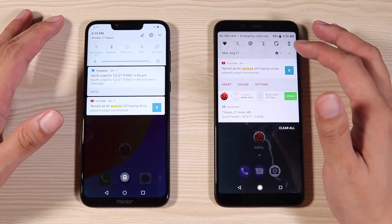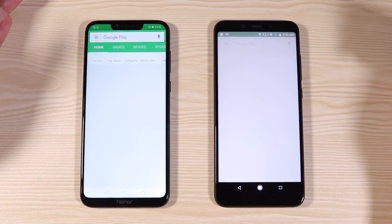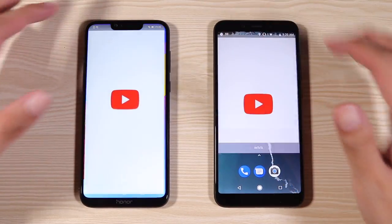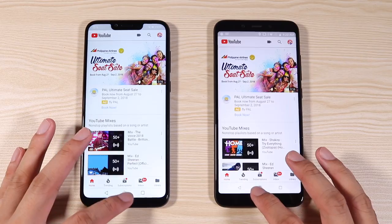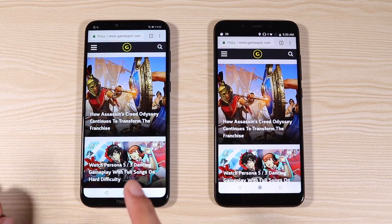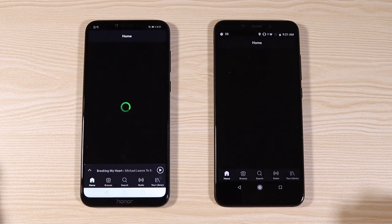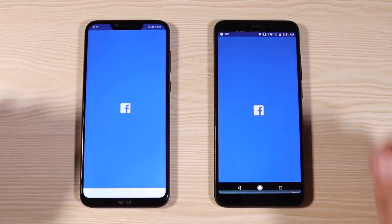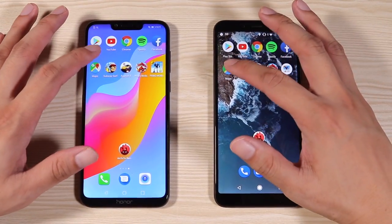Confirming we're on Wi-Fi instead of data — yes we are, and we're good to go. First up is the Google Play Store — this one is first, this one is second. Now for YouTube — they opened up at about the same time. Now for Google Chrome — okay, this one was much quicker. Let's move on to Spotify — close, but not by a mile. Let's try Facebook — this one is first again.